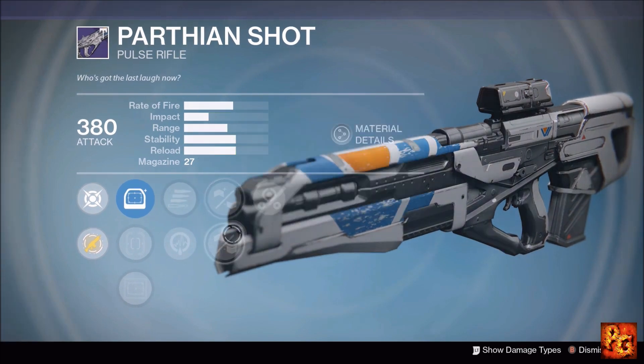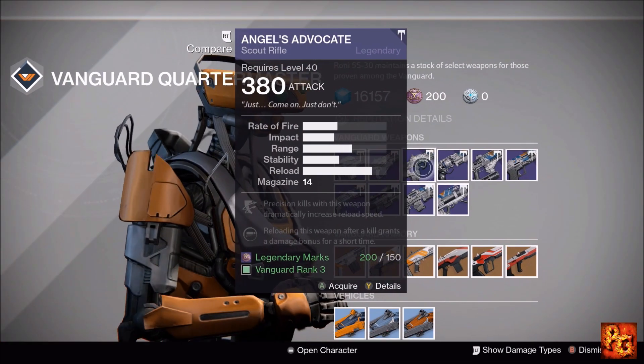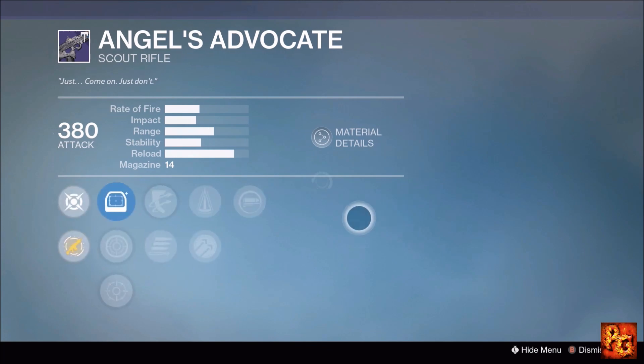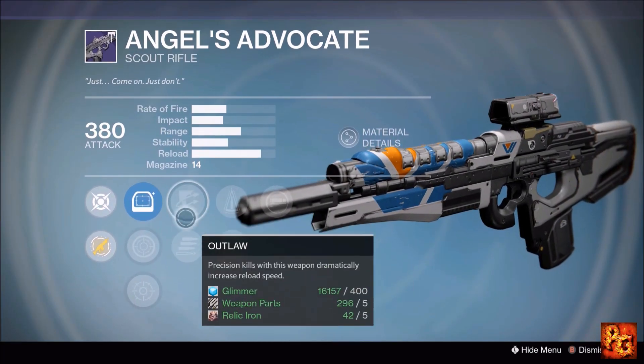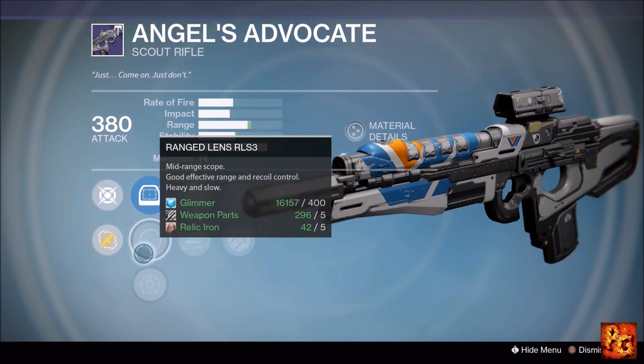Next up, the Parthian Shot pulse rifle with Third Eye, Small Bore, Feather Mag, Secret Round, and Life Support. Not enough — I'm going to say pass on it. A couple of good perks don't justify picking it up.